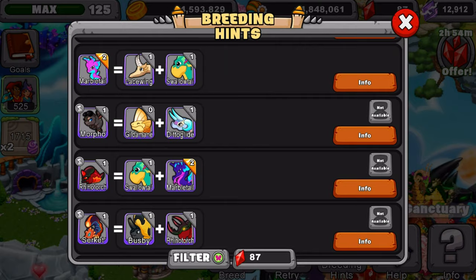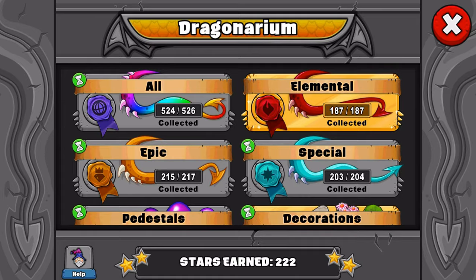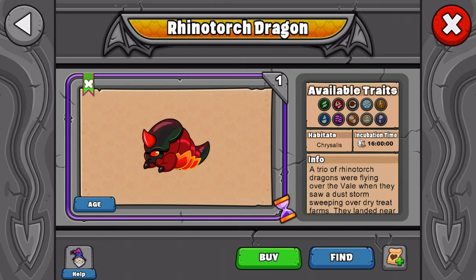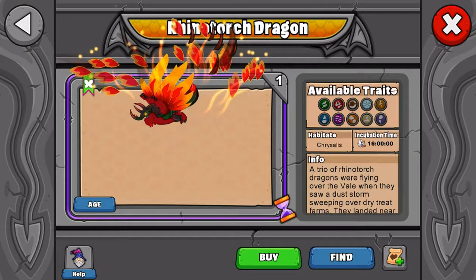I do have the dragon so we will show you guys it today. We'll go to epic, then go to butterfly, and then go to Rhino Torch. Here it is — Rhino Torch. It has a 16 hour incubation time and breeding time, and it's a butterfly type dragon. Here's its young form, its teen form, and finally its adult form.